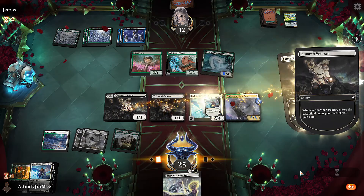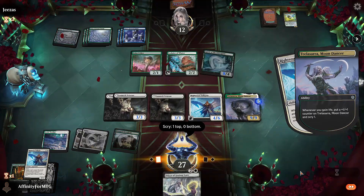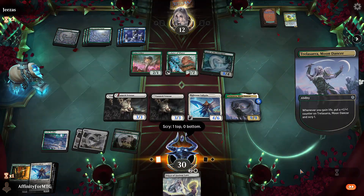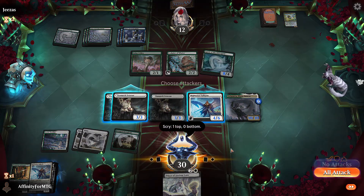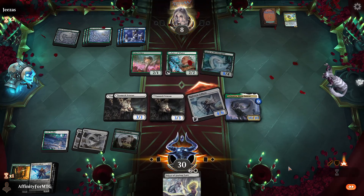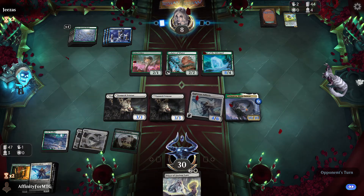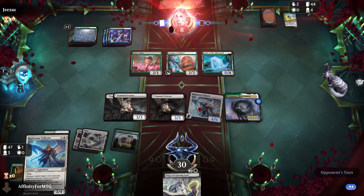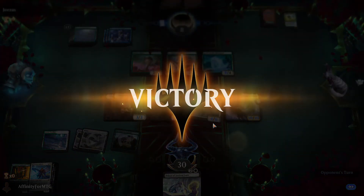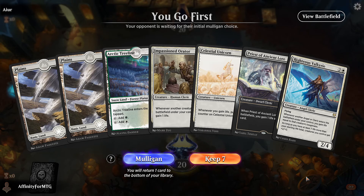We'll play the Righteous Valkyrie, gain more life — Trelasara is already a 10/10. Attack for four; we're back to 30 life. If the opponent kills the Righteous Valkyrie we have another one. If they kill Trelasara we just have another too. And they concede! Because this deck is dumb — and it's only five rares.